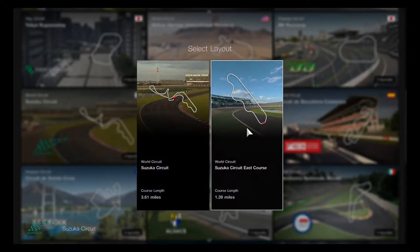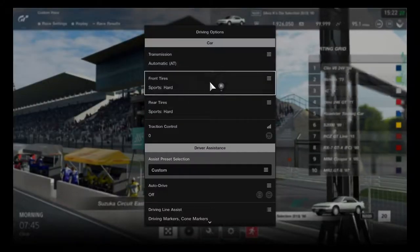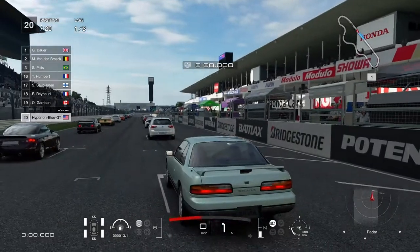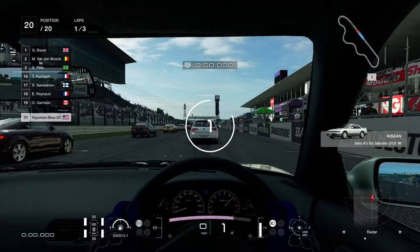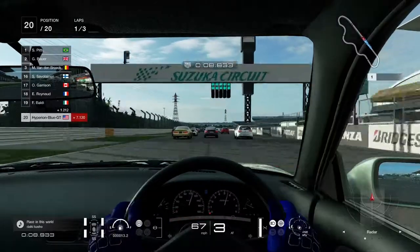Going to race on Suzuka Circuit East Course for the third and final round. It won't be easy but every car can take the challenge. Using different sports compound tires — going with soft tires — and getting ready for one excellent race. Three laps and everything getting closer to get started.